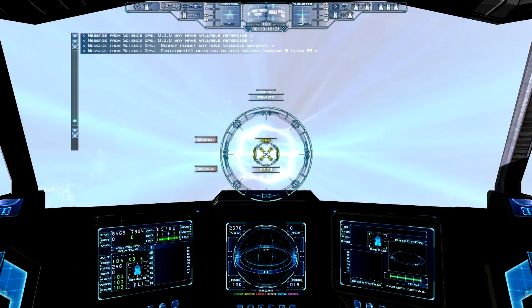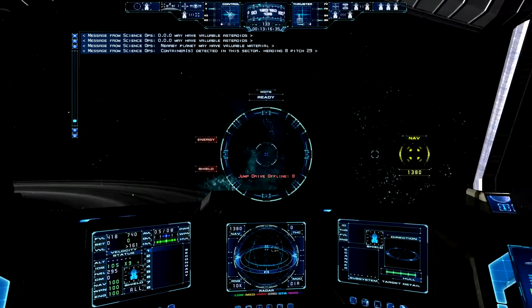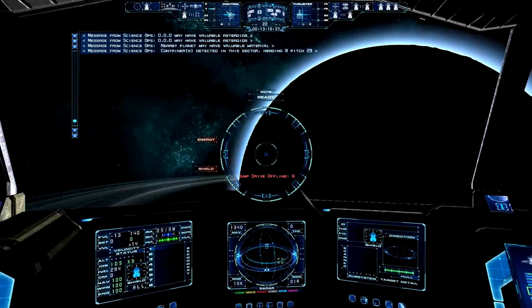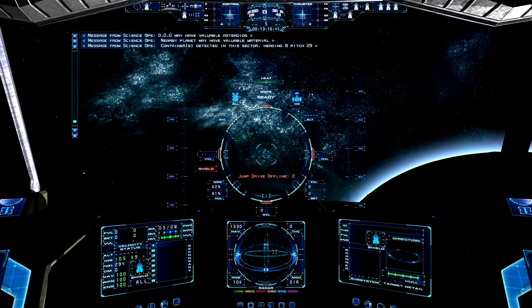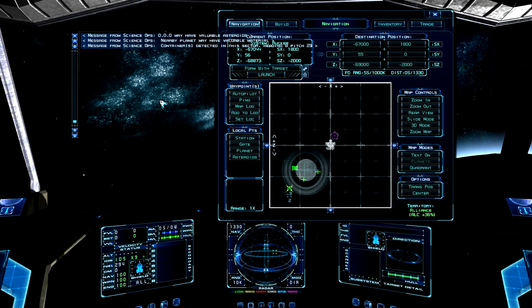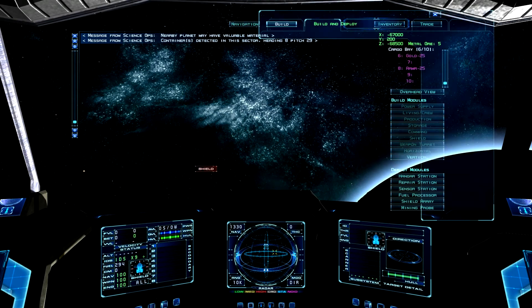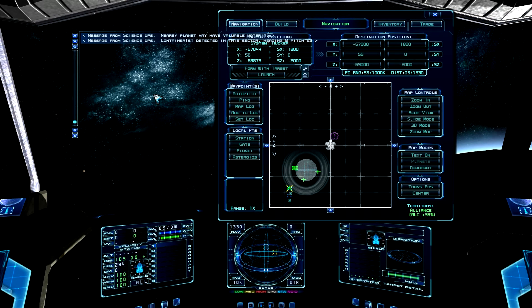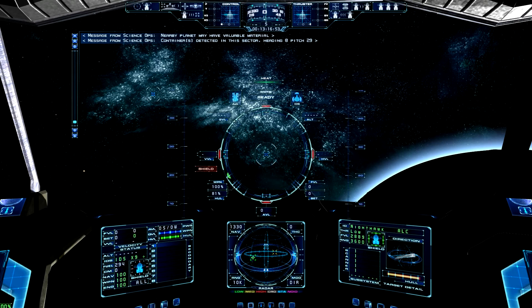Container detected in this sector — heading eight, pitch 29. So it should be somewhere there. I could either fly there, but I think I'll try to put down a sensor station first — which I'm actually not allowed to do here. Okay, then I'll just fly for a bit.